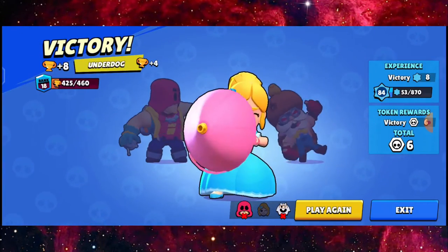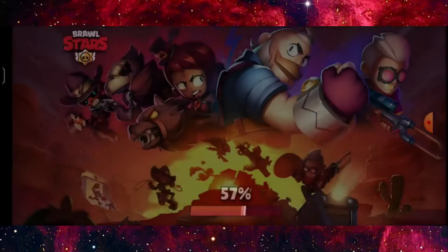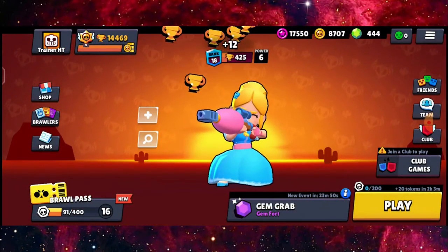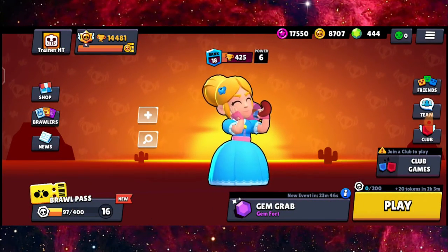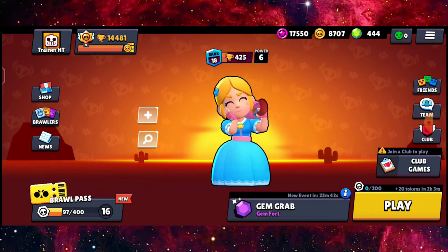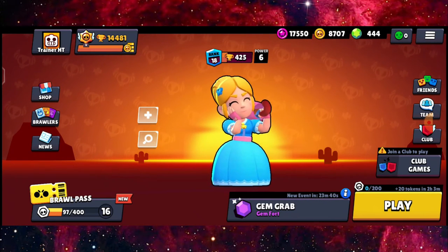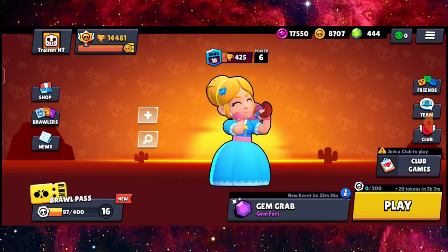There we go, guys. As you can see here, we are the underdog in this match. We have Dynamite and El Primo — I'm not sure if that's the El Primo skin, but anyways, we got the victory right here. Pretty sweet victory. Comment down below what are the best brawlers that you found in the Gem Grab mode right here. And also subscribe for similar content. I'm going to see you guys at my next video.